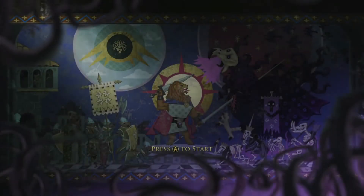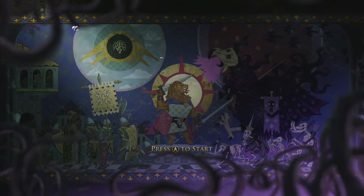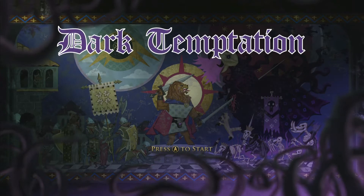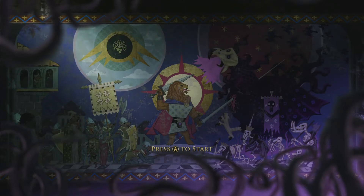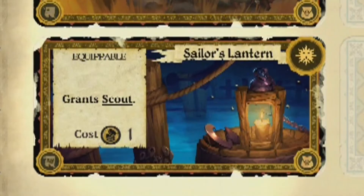What is going on guys, Globe here. Welcome back to another achievement guide for the game Armello. Today we're actually going to be getting two pretty easy achievements. One is called All Seeing Eye, which requires you to have the Spyglass and Sailor's Lantern equipped at the same time. And the other achievement is called Dark Temptation, which requires you to be tempted beyond restraint in a forest. So both are pretty easy achievements and here we go.